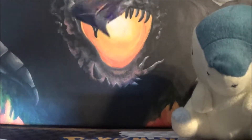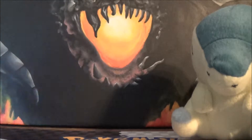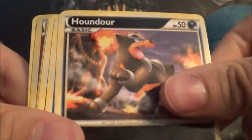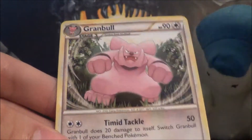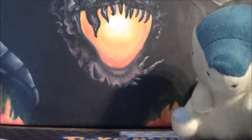So we got Kyogre next. If at first you fail opening from the top, open from the bottom. So we got Interviewer's Questions, Jolteon, Cheerleader's Cheer, Houndour, Totodile, Magmar, Chikorita, Vulpix, Ho-Oh Reverse — that's awesome — and a Granbull Rare. We're getting all of these legendaries in reverse. That's crazy, really cool.